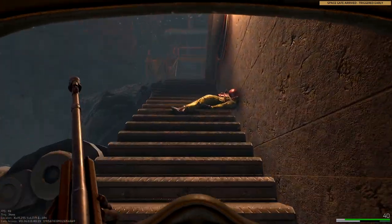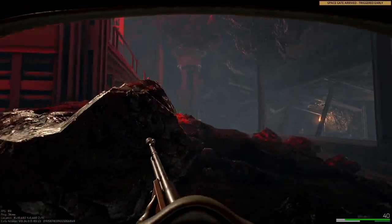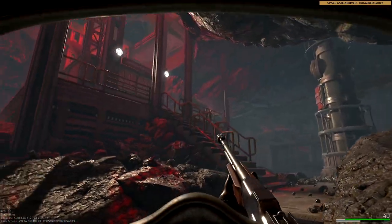Of course, if you are in a team, this is much easier. Just leave a teammate at the security room, you go down, and then you guys click them together — bam, the door opens.